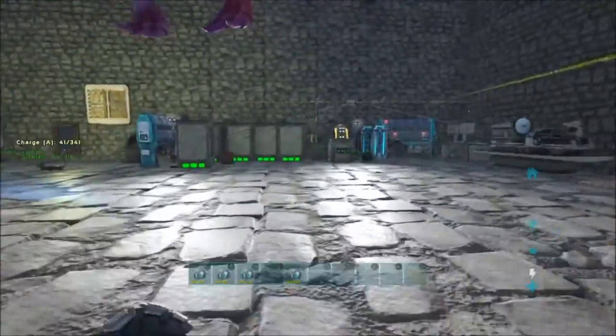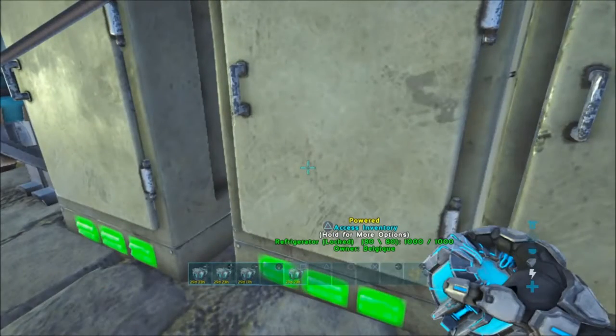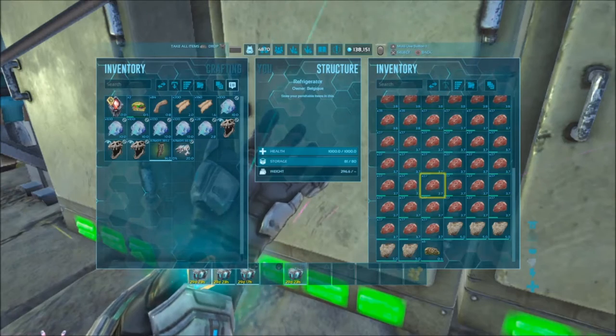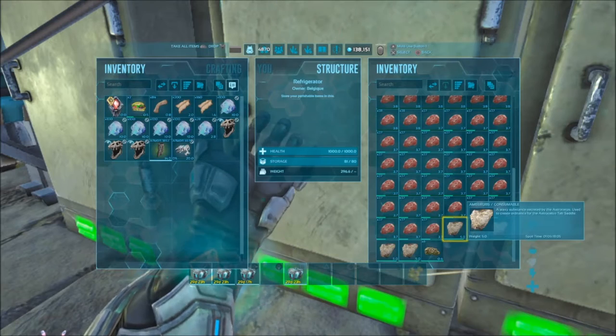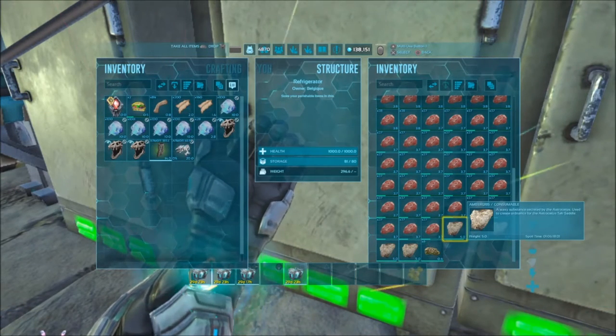You just multiply how much food he has and that tells you how long until you need to feed him. Every time his food drops by 300, he's going to eat the food. The ambergris lasts one day and seven hours in the fridge.